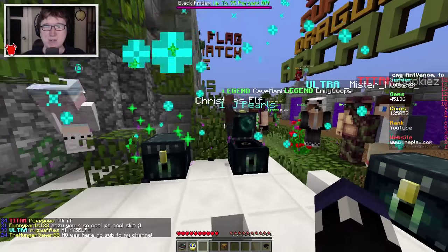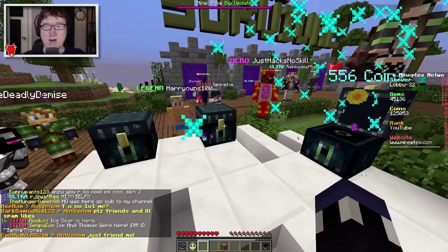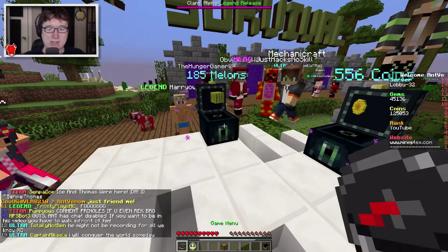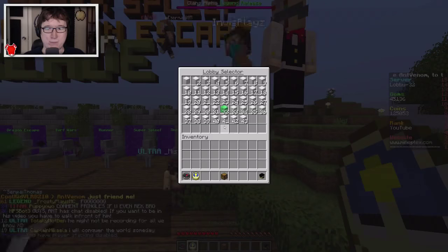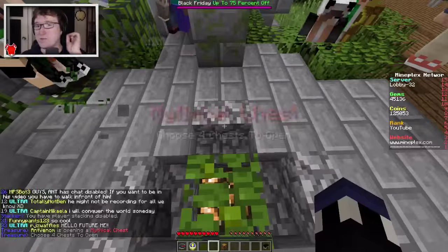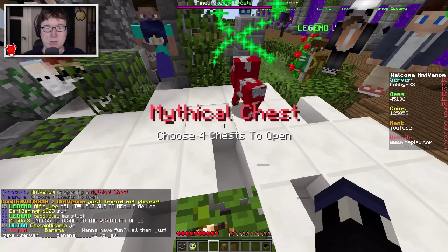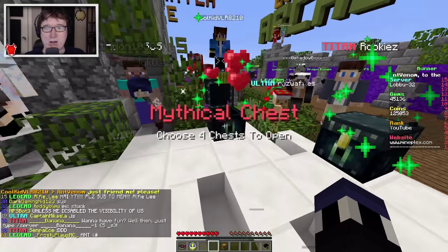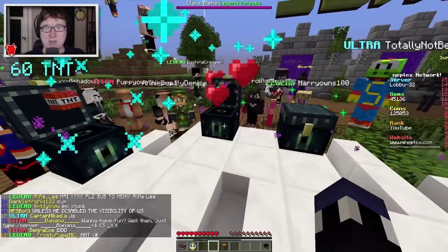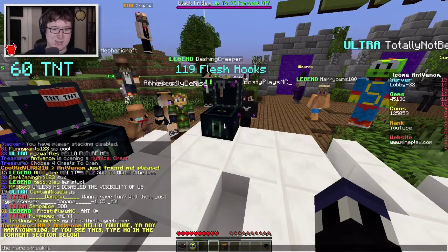We got coins, flesh hooks, bat swarms, and fireworks - nothing special. We're starting to hit a bad luck chain, but that's okay. We had some really good luck in the beginning. Look at people just getting launched! I think this lobby is actually full - lobby 32. Come on, give me something rare right here. No, we just get melons. I want to check out the lobby menu.